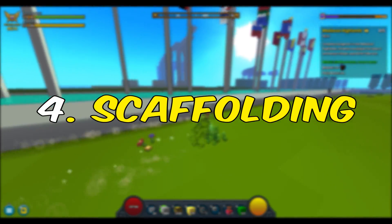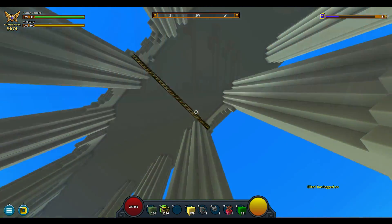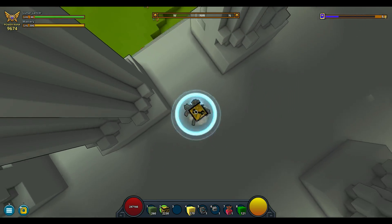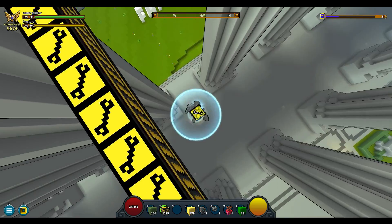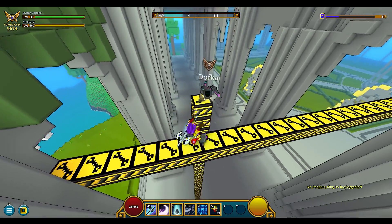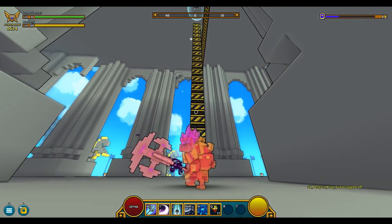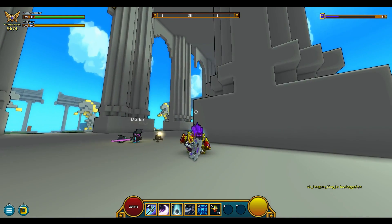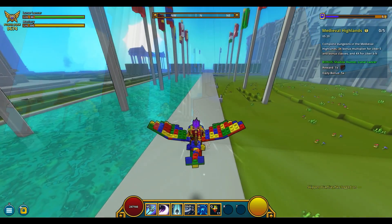Tip number four: scaffolding. Use scaffoldings — they're really useful. Say you want to work on something high up but don't like jumping. Just build yourself a tower using that special block and put a platform on top. When you're done working on that part, simply clear the scaffolding by pressing E while looking towards it.